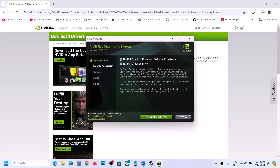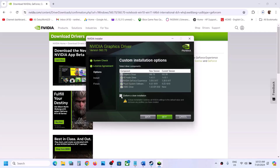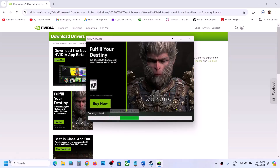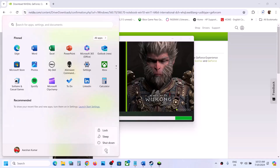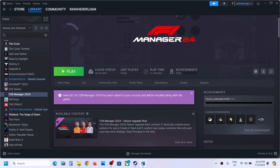Once the download is complete, run the exe file. Click Agree and Continue, then put a check on Custom and click Next. Make sure you put a check on 'Perform a clean installation', then click Next and let the installation complete. After the installation, restart your computer and then launch the game to check.